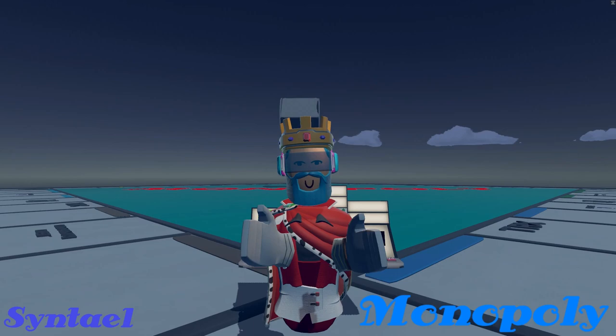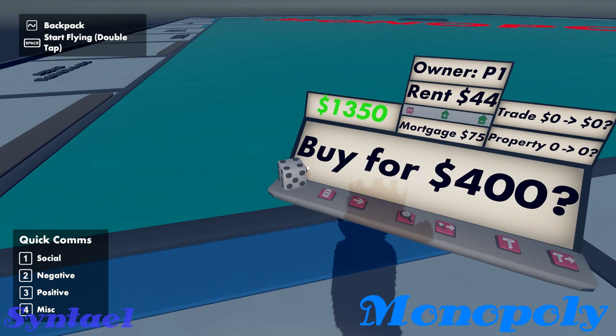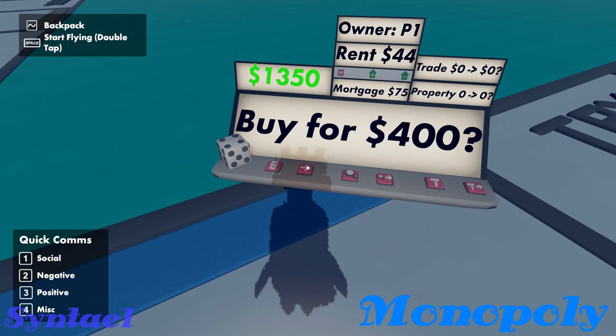Let's take a look at the controls. The first thing is this little display in the center — it's going to tell you your main status, what you're doing, and how much money you have. Now the dice: you press that with your hand and the dice open up in the center, that way nobody messes around with the dice. The B button is for buy — if you land on a property and you have enough money, you can buy it.